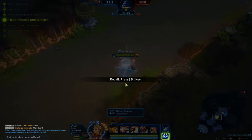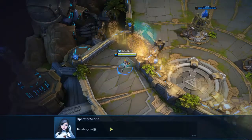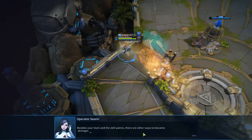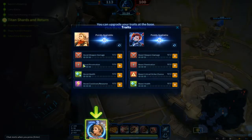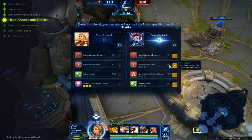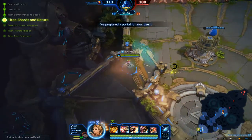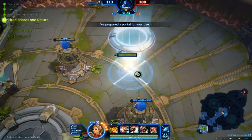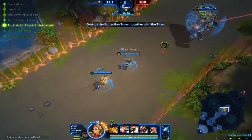This is basically Legends with a different game mode. I've been leveling up and getting skill points. There's another way to become stronger — you can upgrade your abilities at the base. You can upgrade three abilities every three levels and also reset your abilities at the base. There's a portal — use it to teleport. And boom, we're back. Now let's destroy the protection tower with your Titan.